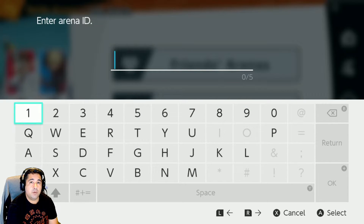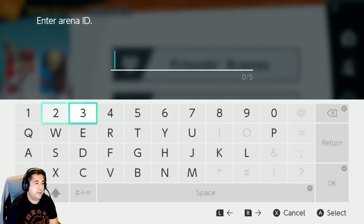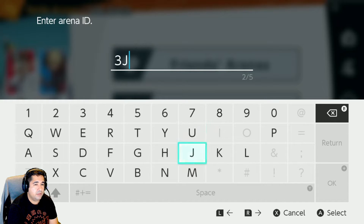I have a home team waiting for me to join them, and they provided me the ID as well as the password. It's five characters long — it's 3JT3N.